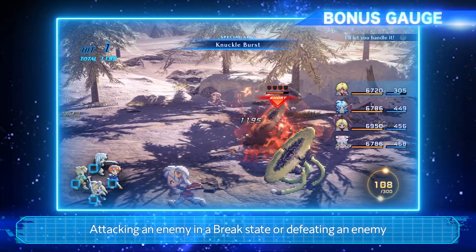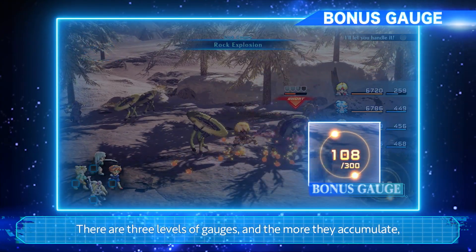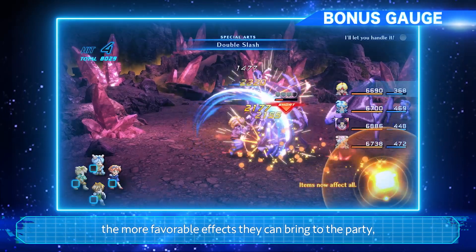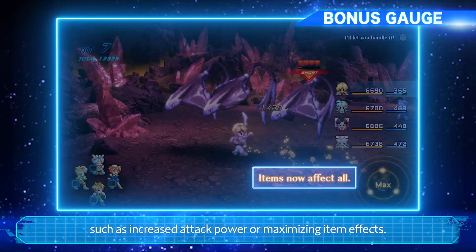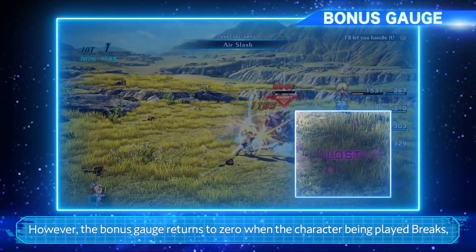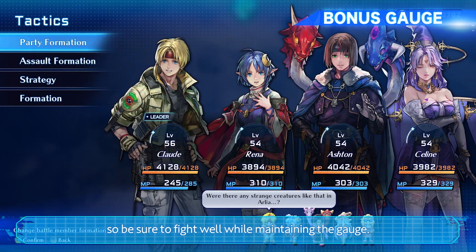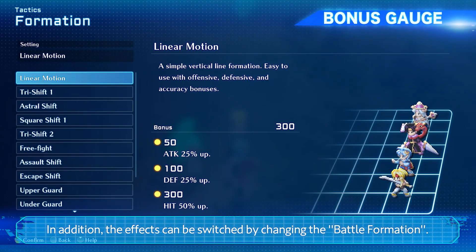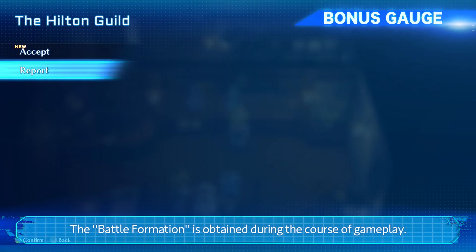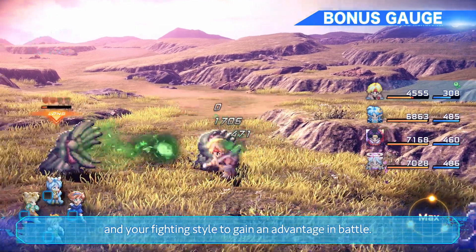Attacking an enemy in a break state or defeating an enemy also accumulates a bonus gauge. There are three levels of gauges and the more they accumulate, the more favorable effects they can bring to the party, such as increased attack power or maximizing item effects. However, the bonus gauge returns to zero when the character being played breaks, so be sure to fight well while maintaining the gauge. In addition, the effects can be switched by changing the battle formation, which is obtained during the course of gameplay. Find the formation that best suits your party and fighting style to gain an advantage in battle.